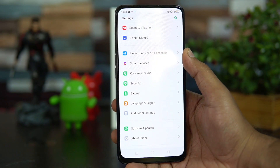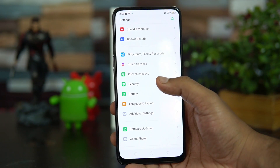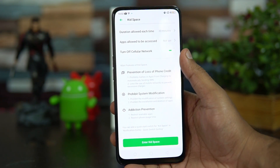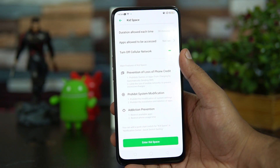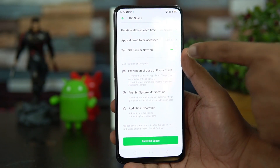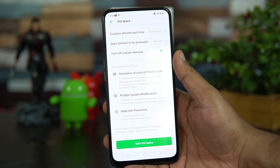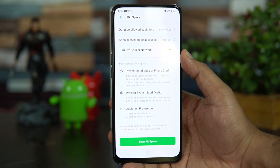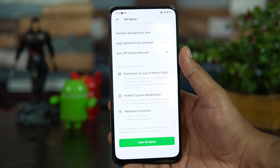The sixth feature is Kid Space. If you give your smartphone to kids often, they might mess up your apps or settings. Kid Space creates a restricted area where kids can only access selected apps, preventing access to emails or personal files. You can set the duration allowed each session, choose which apps are accessible — such as certain games — and turn off cellular data so they won't use your internet data.